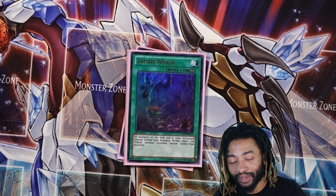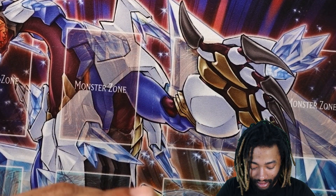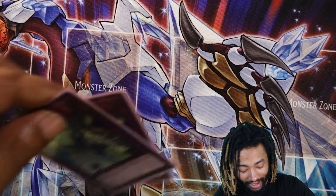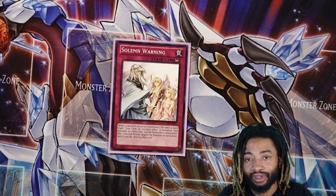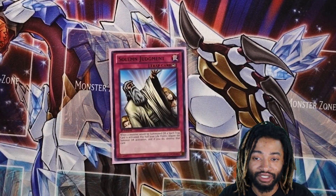The bread and butter of the deck: three Zombie Worlds. This card just makes everything zombies and Mizuki can summon whatever it wants, so I love it. I could get really interchangeable with it. Then I got two Solid Strikes to just shut down things I just don't want to deal with. And then I got a Solemn Warning and a Solemn Judgment — more ways to stop summons, more counter plays, paying life points to do it.